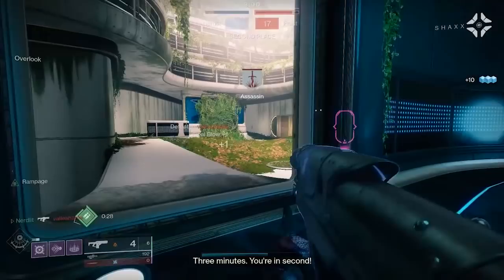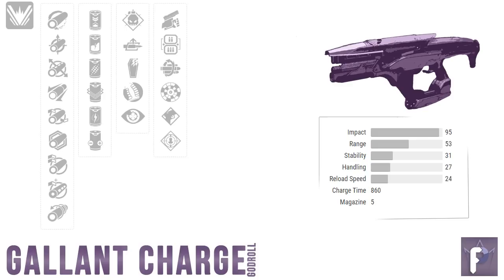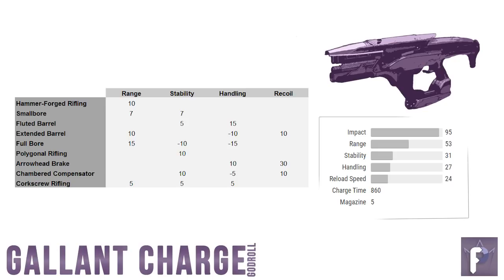Let's get into it and determine the Gallant Charge PvP god roll. Starting off in column 1, looking at every barrel option available. Notice anything? The Gallant Charge doesn't have scope options available the way other fusion rifles like the Erentil do. Whereas Erentil users in column 1 can only pick options that affect range, handling, and zoom, Gallant Charge users get access to options which can affect range, handling, recoil direction, and stability.